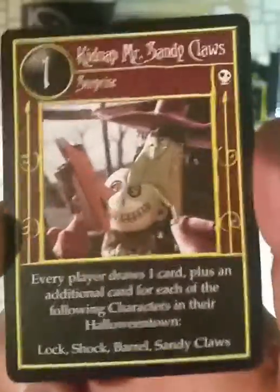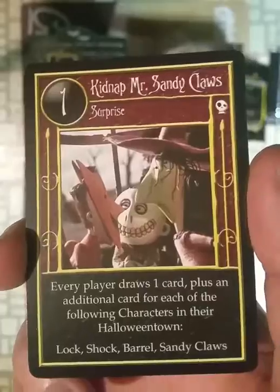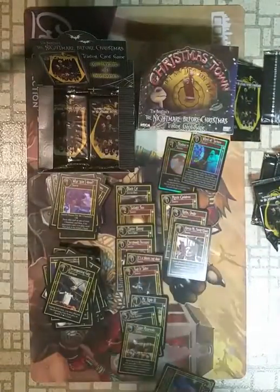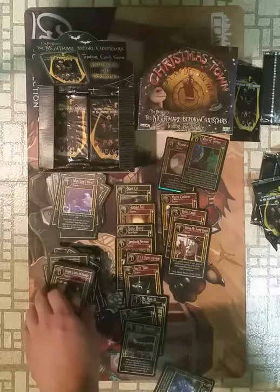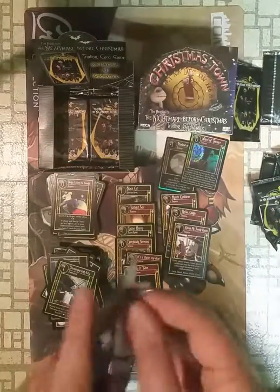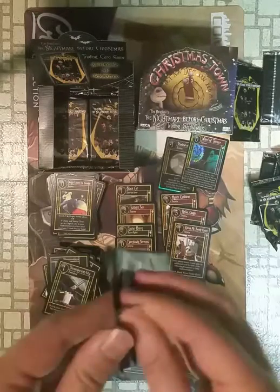You have 40-card decks, and then you have six or seven locations that are in an extra deck — so it's like 46 to 47 cards total. Not full 60-card decks like you're probably used to for most trading card games.